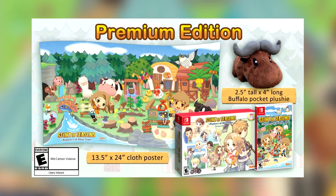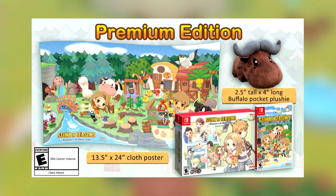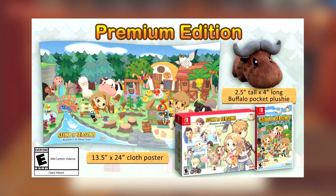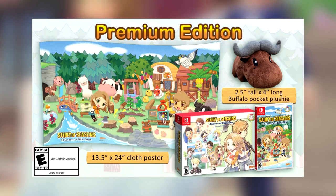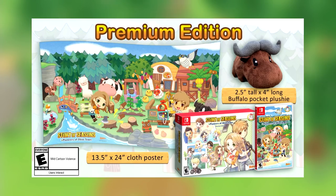You'll also be getting this beautiful cloth poster which has art from the game. This is actually the first piece of artwork we got to see when the game was announced, and I still really love it. It looks so nice and I'm really glad they put it on a poster — a cloth one, no less. And of course you get the box that everything comes in, which has some amazing art on it itself. All in all, you get a pretty good package here.